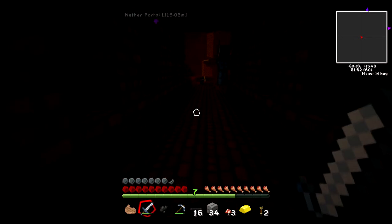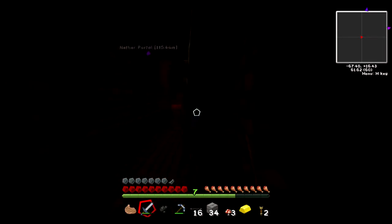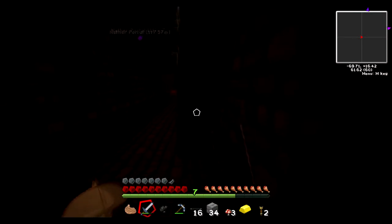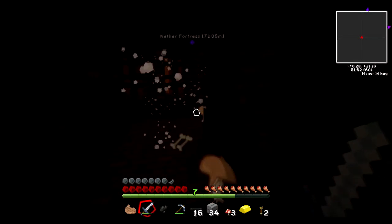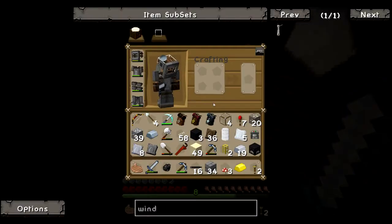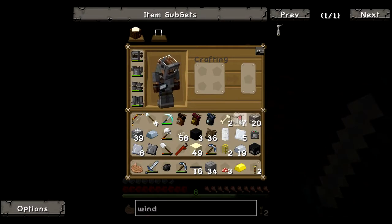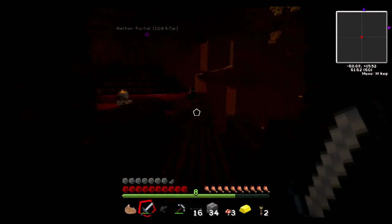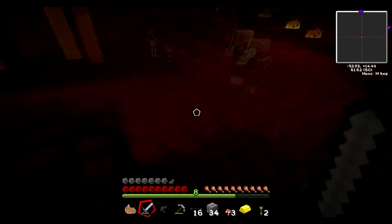Some more mushrooms — oh, and a wither skeleton. He's going to immediately try to get fresh with me. He's got armor on, which is unnecessary — I really hate this mod. Oh, he died pretty quick though, very quick. Just some normal bones, nothing special. We just killed that disgruntled wither skeleton, no problem at all.